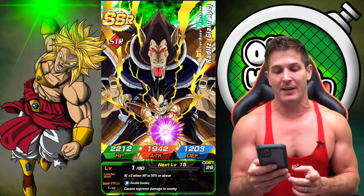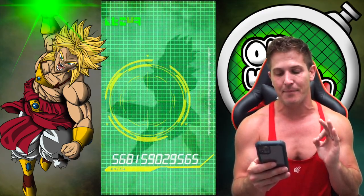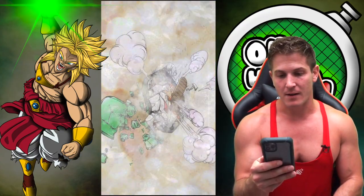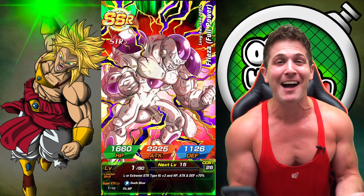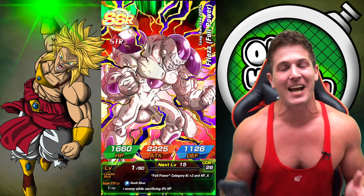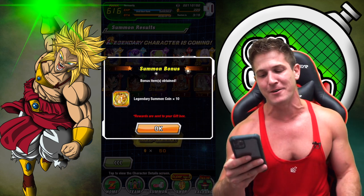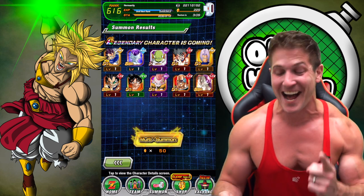This Ratatouille unit we absolutely don't need. Let's get a fake out L Nappa and Vegeta. Come on, let's see it. There's Nappa - now can we get the good Nappa? Are you serious? We just pulled L Full Power Frieza. I just recently bought this unit because I didn't have him. So I must have popped the L Frieza cherry, because now we got one dupe. That's pretty friggin' awesome. First multi-summon, first L. Let's keep going.